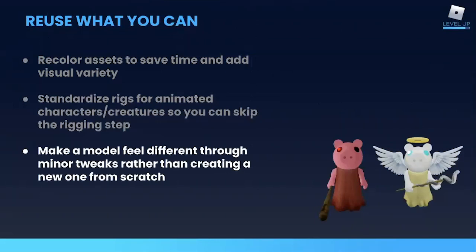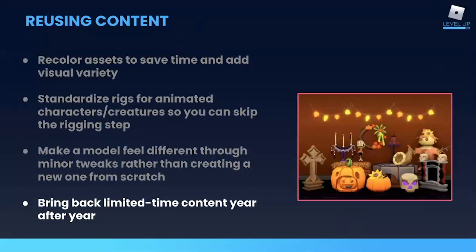You can also reuse animation rigs across models that are similarly shaped and sized, so you don't have to create a custom rig every time. And you can use minor changes to the geometry of a model to give it some new details and a unique silhouette without building a whole new one from scratch — like a piggy skin that added wings, a halo, and modified the weapon. And if you have content that is only available during an event or a seasonal sale, there's no reason why you can't bring it back again, since the majority of your players by that time probably won't have had it yet.